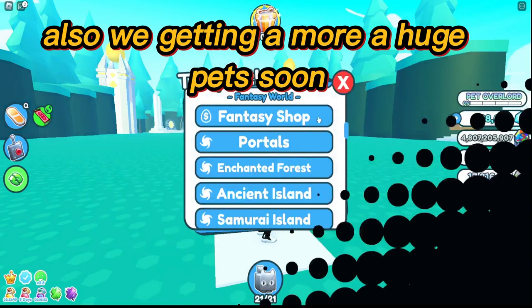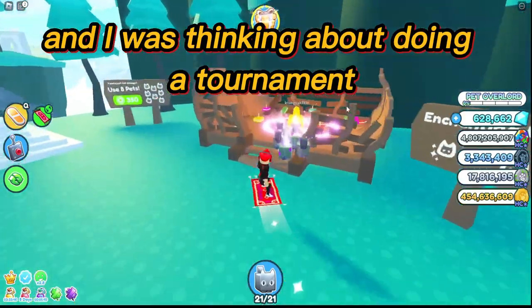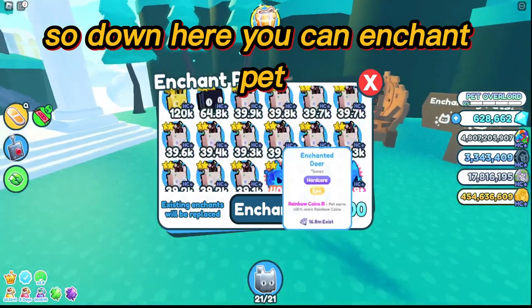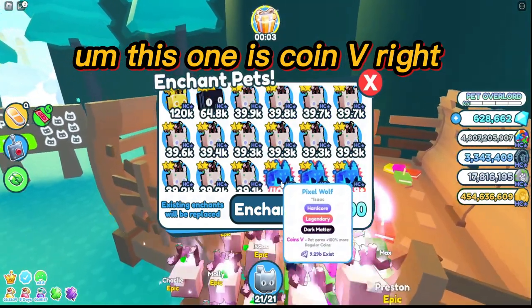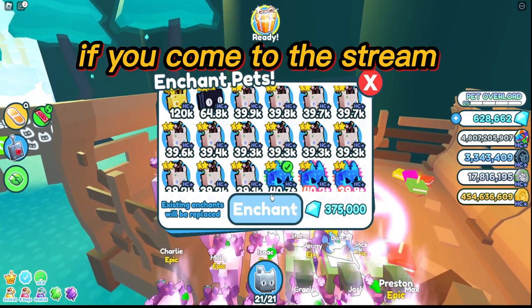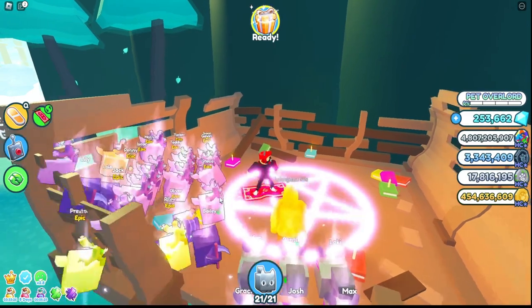We're also getting more huge pets soon, so look out for that. I was thinking about doing a tournament, so give me your thoughts on it. Down here you can enchant pets — so like this one, we're gonna enchant right now. This one has Coin V. You do need diamonds, and if you come to the stream you may get some for free, like millions.